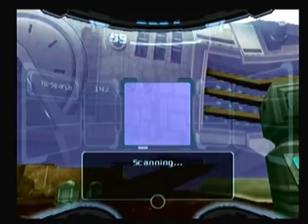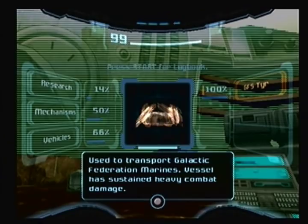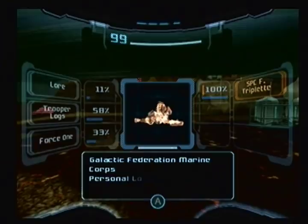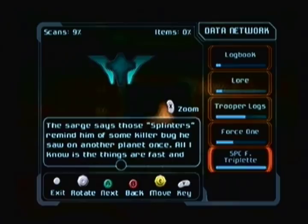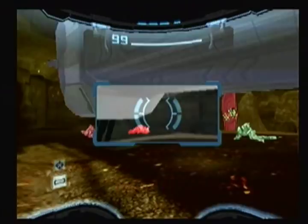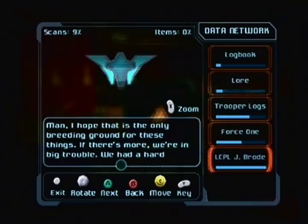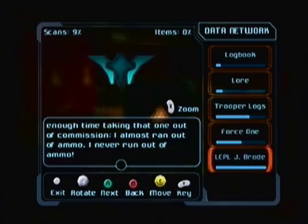GFS Tyr, her class patrol ship, used to transport Galactic Federation Marines. Vessel has sustained heavy combat damage. Yeah, I've noticed. More trooper logs over there. SPC F. Triplet: the sarge says those splinters remind him of some killer bug he saw on another planet once. All I know is those things are fast and take a lot to drop. Pretty soon we'll have to go to bayonets — everyone's low on ammo, even Broda. And he's the stingiest grunt I know. Maybe it's Brody? That would make sense. Oh, speaking of which, there he is. I hope that is the only breeding ground for those things. If there's more, we're in big trouble. We had a hard enough time taking that one out of commission. I almost ran out of ammo — I never run out of ammo. It's a first for everything now, isn't there?